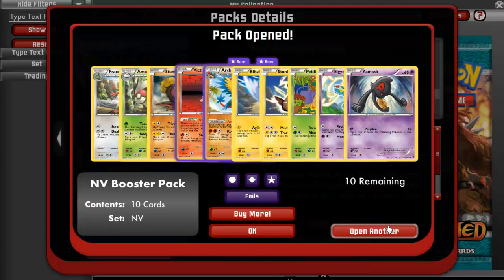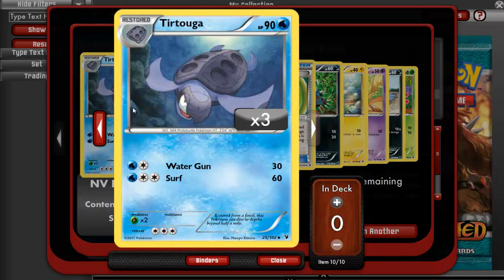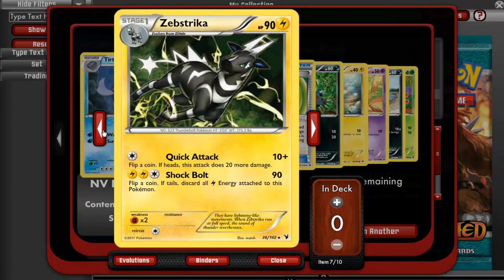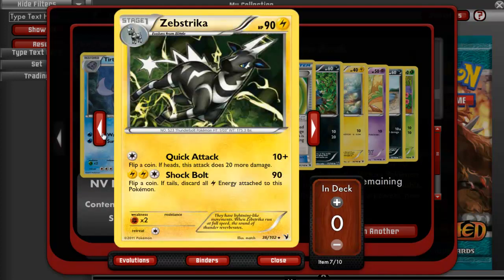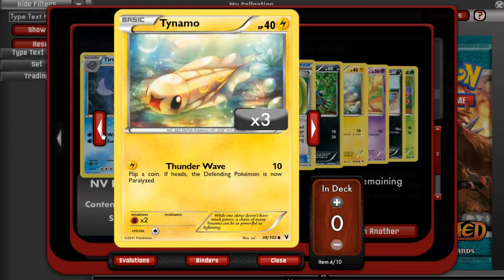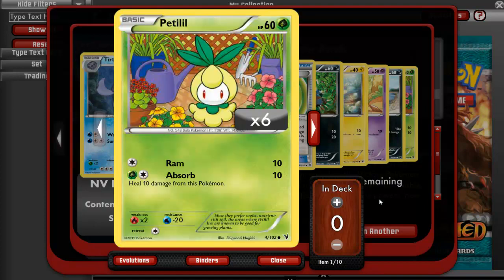Open another pack. We got a Carracosta, a Vanillish, a Fraxure, a Zebstrika, an Eviolite. Apparently people say this doesn't work — I don't know if it works or not. We got a Deino, a Tynamo, a Litwick, a Pawniard, and a Petilil.